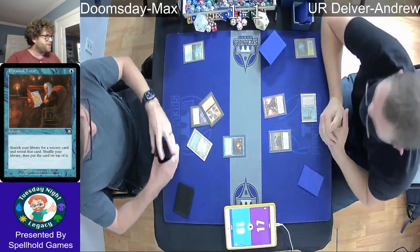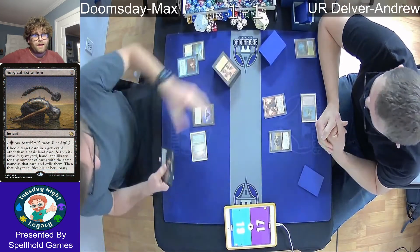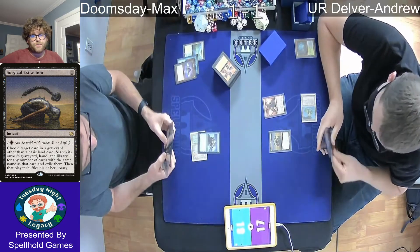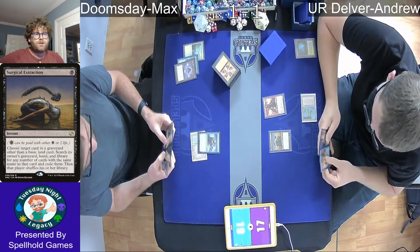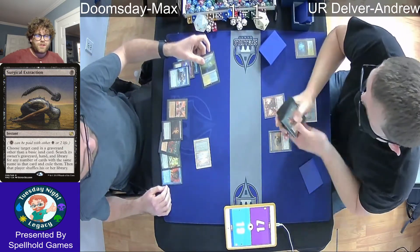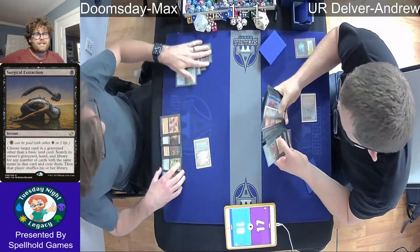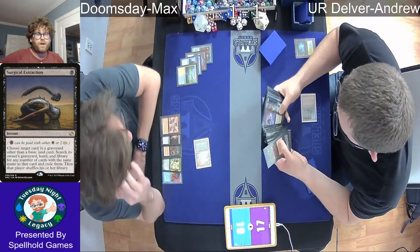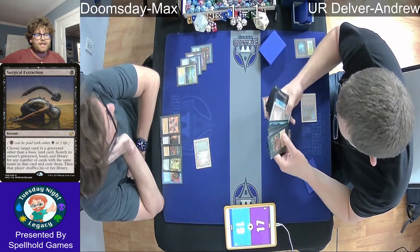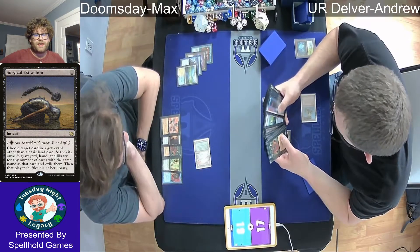This is a fun interaction. We see a Personal Tutor for the Doomsday, and then a Surgical Extraction trying to grab Flooded Strand — but what this actually would have done was shuffle the deck. Unfortunately, Max did have that Lotus Petal to pay the mana to play Consider, which allowed him to Surveil 1 and then draw a card. So Max was able to get that Doomsday into his hand — Andrew wasn't able to foil his plans that way.